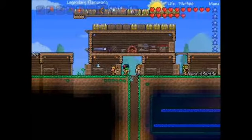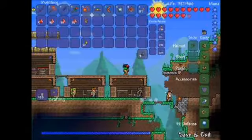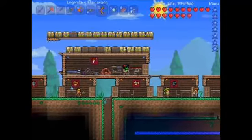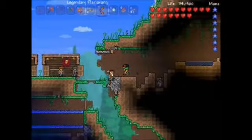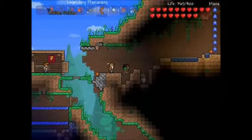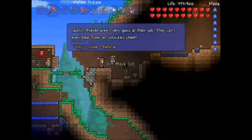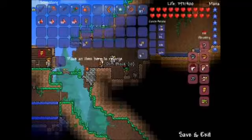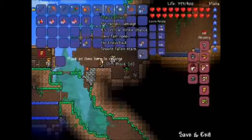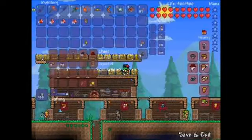Take all the gold that you have and find the Goblin Tinkerer. This is just going to be this episode - there is going to be no bonus episode, unfortunately I just really don't have the time. Goblin, where are you? There is a Goblin right there. Of course he's with Helen. Okay, reforge.